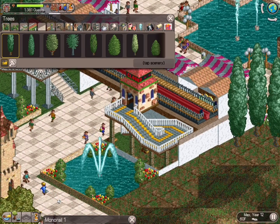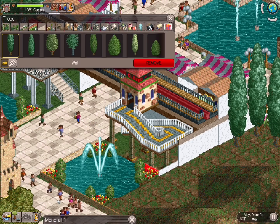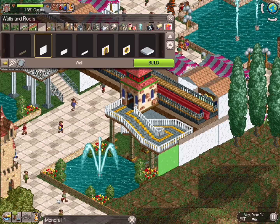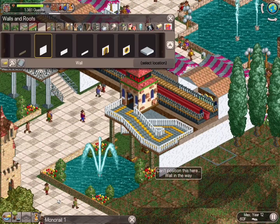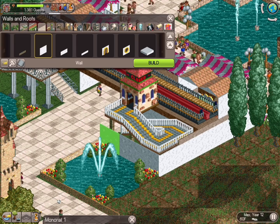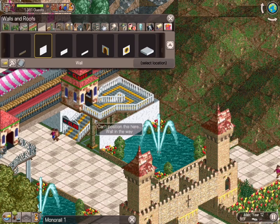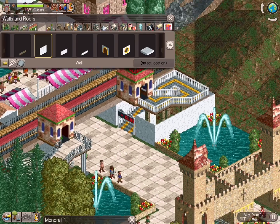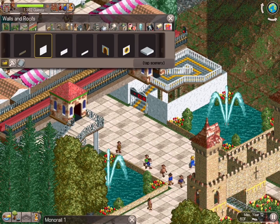We're deleting these little quarter walls here as well — you want to make sure you have a nice clean palette to work with. Now, I want you to pay mind to the right side of the menu options for the different wall pieces and scenery pieces we're going to be putting in.